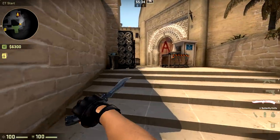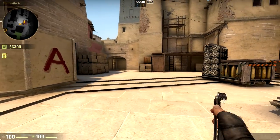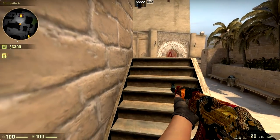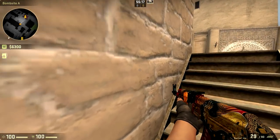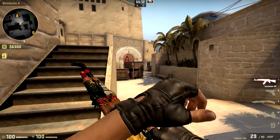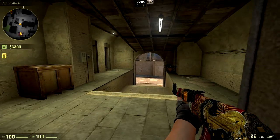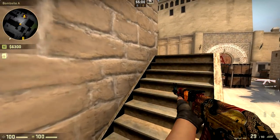This is about the connector jungle area rotator on Mirage. Some people run two dedicated A, but that's a bit of an outdated setup. For the most part, most teams and pugs are going to be one player dedicated A, one player mid, and one player connector jungle area as the rotator. In this position, there are two main things you're trying to do: put pressure on middle when possible and support your A player when necessary.